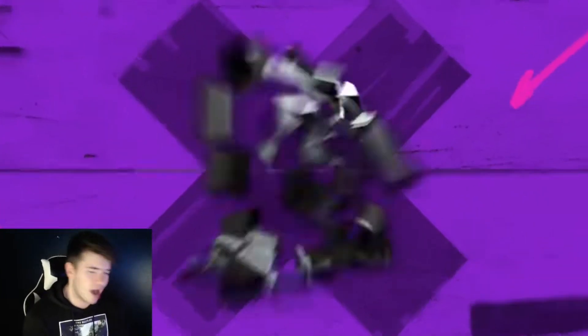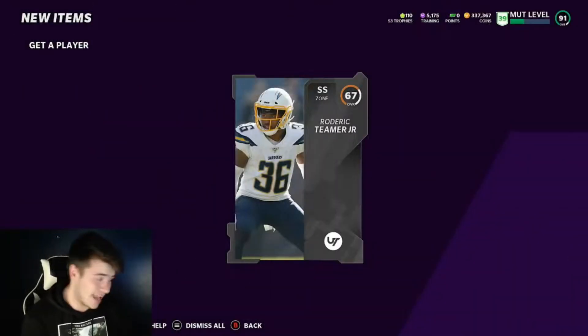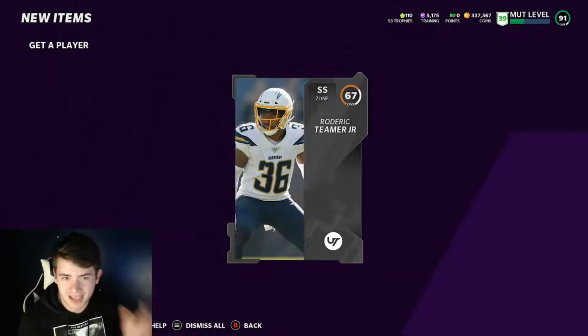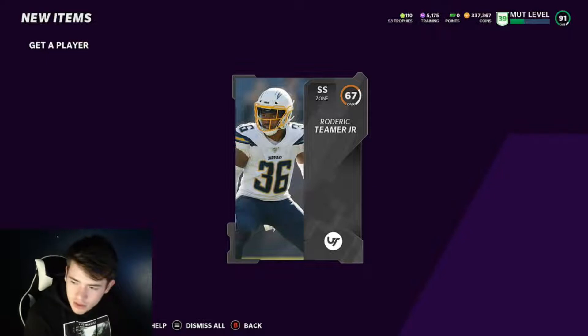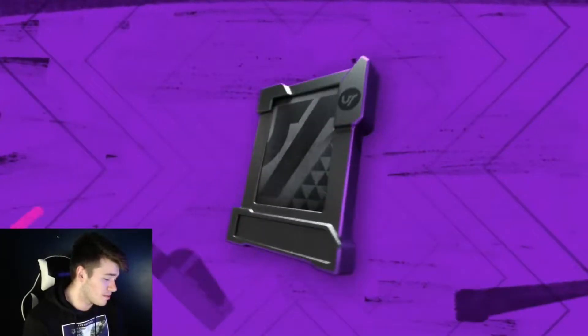I usually open about 50 of these packs and then check how many coins I made overall. Last video we made about 60k in like 10 minutes — it only takes about eight minutes to open 50. I'm not going to show every single pack so it's not boring; I'll just show the highlights and then show you how many coins we made. Make sure you're checking all the prices for your cards before you throw them into their respective sets.